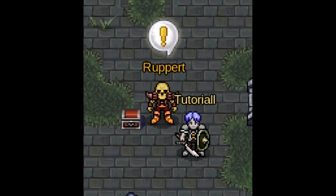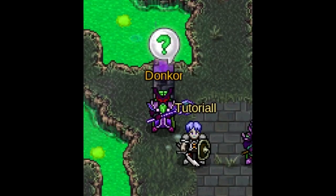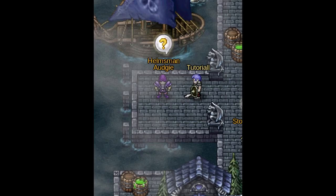First comes the yellow exclamation mark, which indicates that a certain NPC has a new quest for you and it's necessary for the storyline. Then comes the green question mark, which means you have done part of a quest and the NPC will guide you with further instructions. A yellow question mark means you have completed a quest and this NPC will give you a reward for completing it.